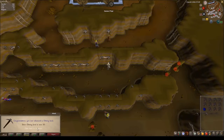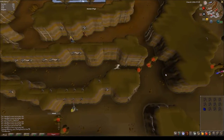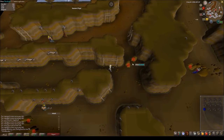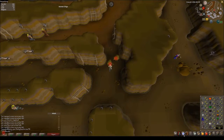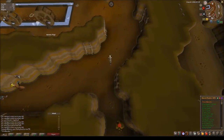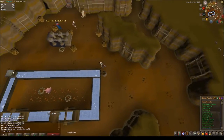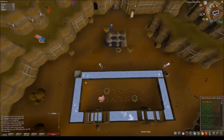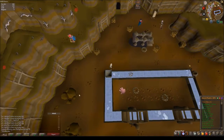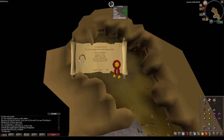There's 50 mining — hell yeah! That's another requirement done. All I have left is 70 cooking, which I believe is required for Desert Treasure, and I still need roughly 72 more quest points. I still have a couple of quests to work through. Also, one of the most hated quests by me — Shiloh Village — is now complete!